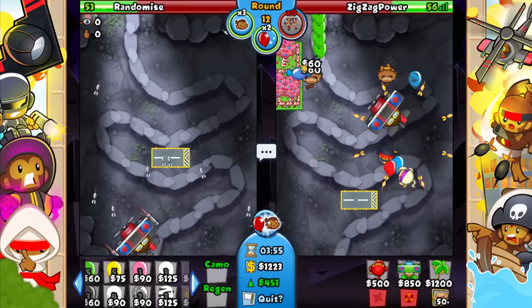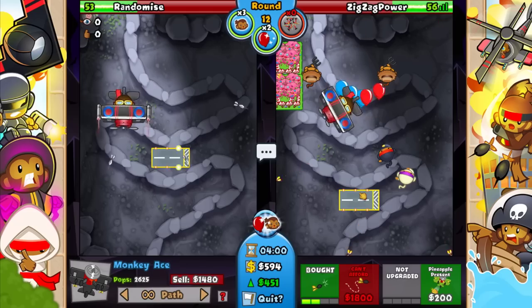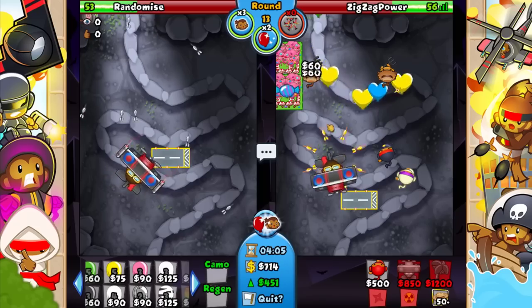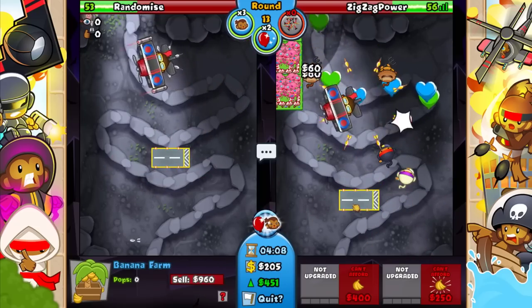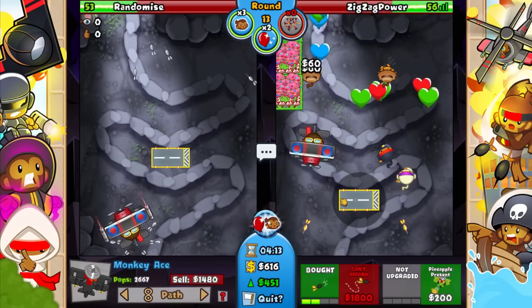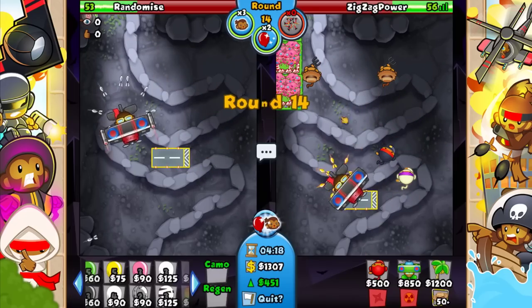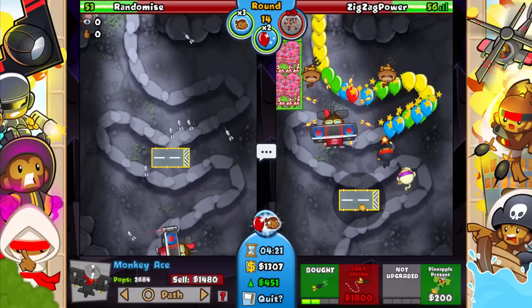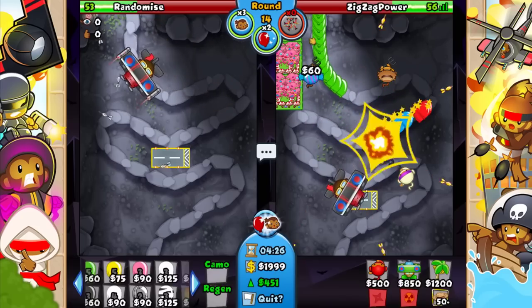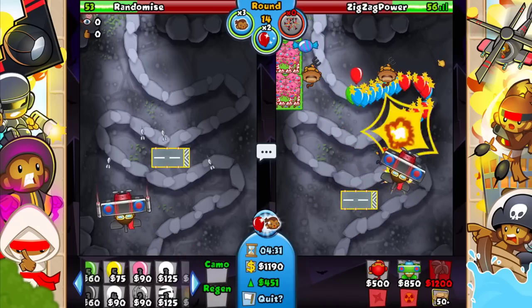I might want to go for 500 eco, but for now in these early rounds I kind of want to go for some more farms and have them stack up. Our eco is actually going to be saving us in case he goes into some sort of drain game, so eco is going to be really nice. If he goes for his ace or his sniper, we'll bloom boost him pinks. Our farms are looking really really good right now.